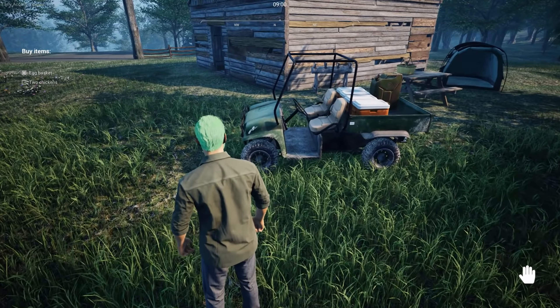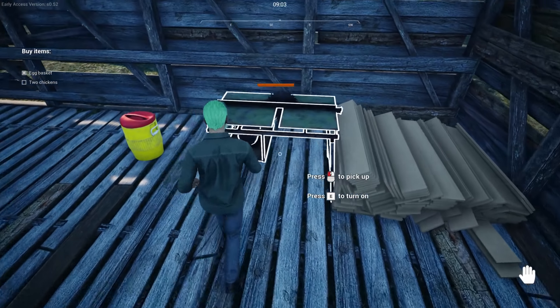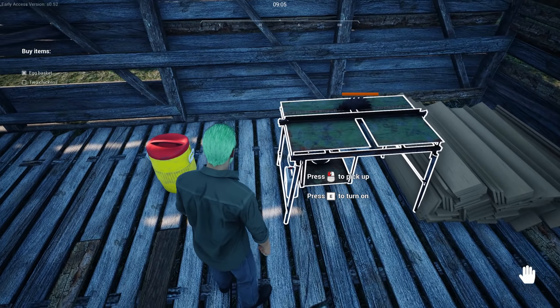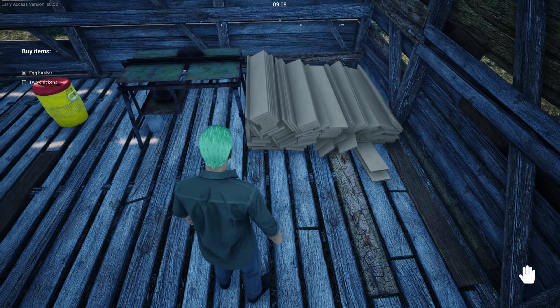I went out, did a little hunting, went to the store, and bought myself an axe, a crowbar, and a table saw. I don't need a generator now — the table saw just takes gas directly. I've got some planks ready to go because we are going to be doing some building today.